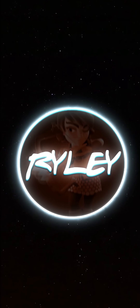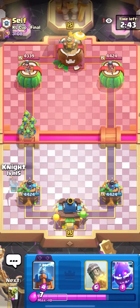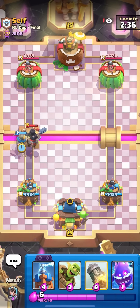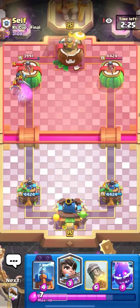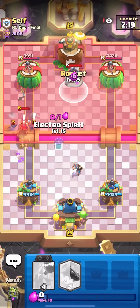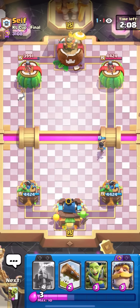We're in the next match against Golem Elixir Collector. Golem Elixir Collector is usually a fine matchup — I know he's been playing Dark Prince, Night Witch, Evo Knight, Evo Zap, Pump, Tornado, Baby Dragon. I'd say this is a good matchup. The only problem honestly is the Baby Dragon — it's really difficult for me to kill. The main thing in this matchup: never let them get an Elixir Collector down in single elixir. In double elixir it's more bearable, but if they start stacking Collectors it's pretty much game over.